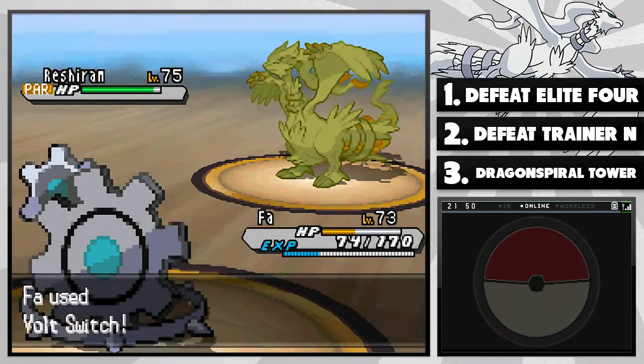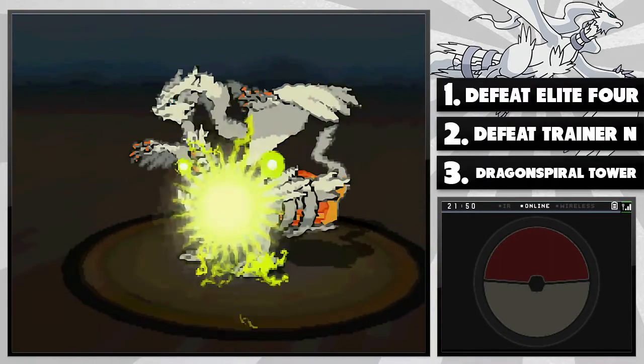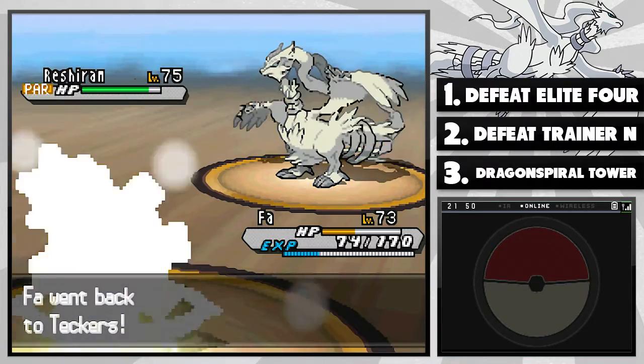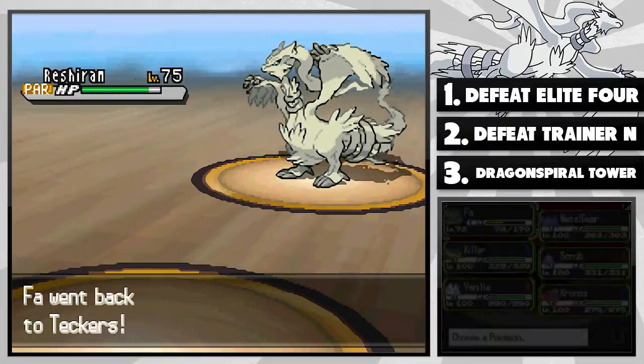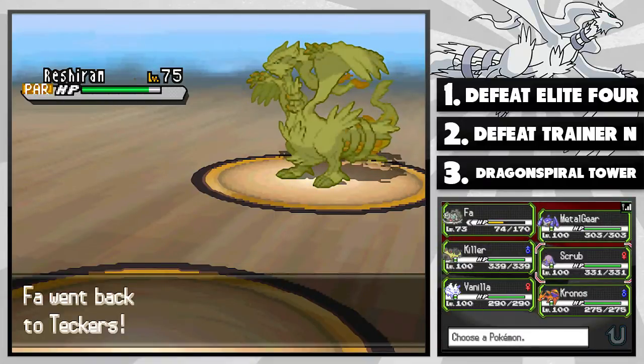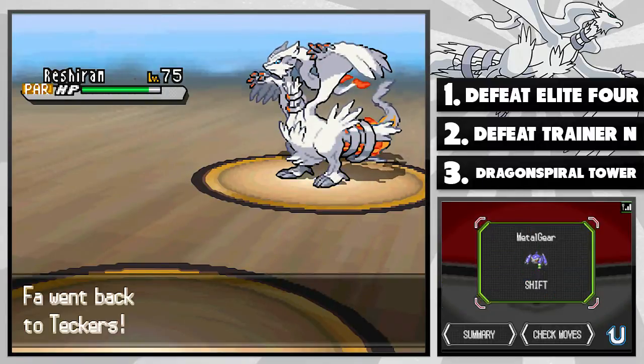Now I'm going to switch out. We're going to go for the Volt Switch in order to switch out really fast and do a little bit of damage while we're doing it. Boom, right there, just like that, and we're going to switch out. I really don't know who to switch into, to be honest, because everybody else is level 100. So this is kind of a tough situation. I'm just going to go into Metal Gear.